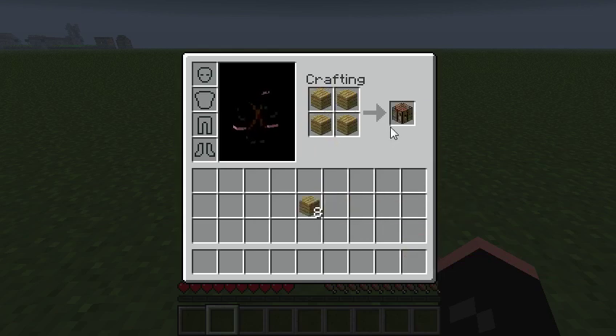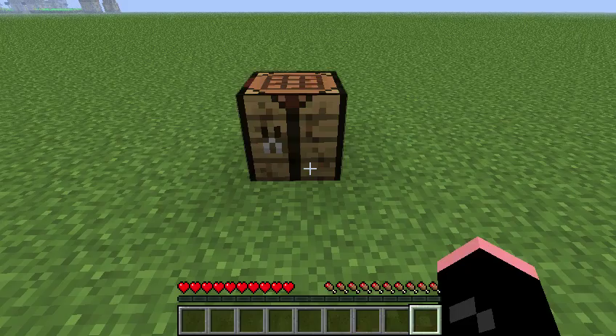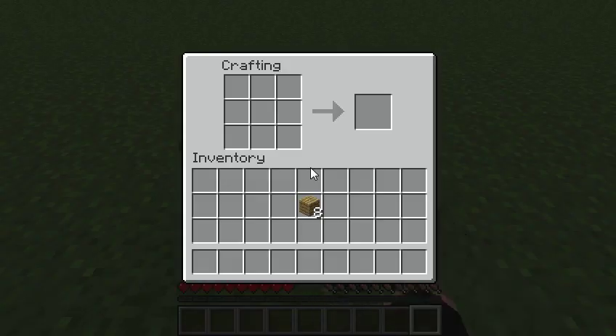Make a crafting table with this. Put your crafting table down with right mouse button, right click on it and now make sticks.